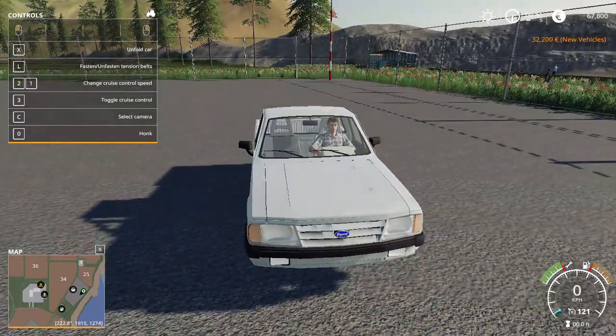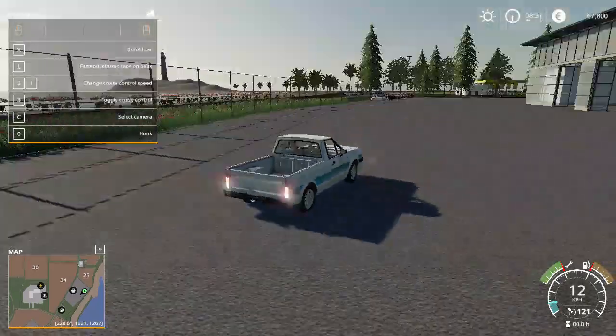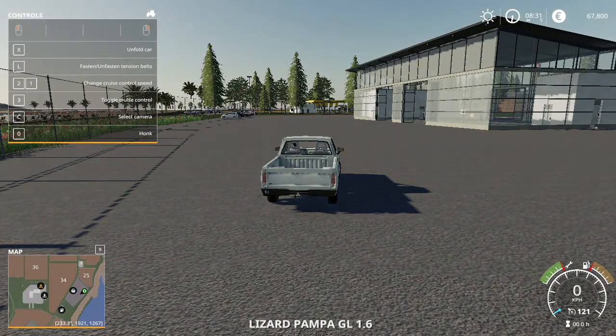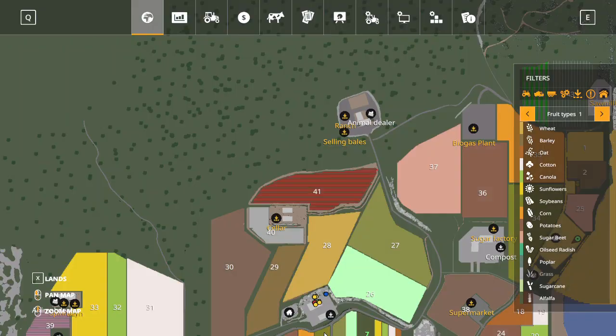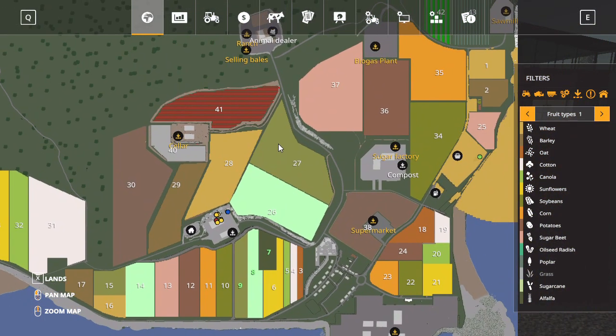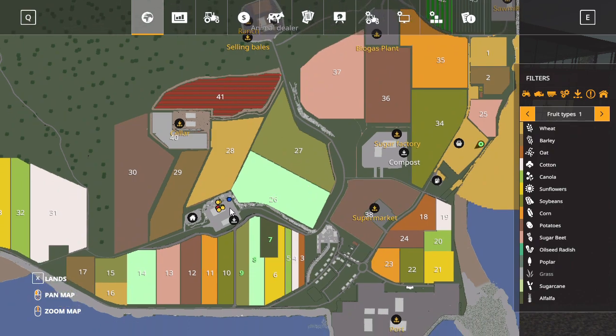I think my farm is somewhere close around here actually. Let's see — I accidentally changed that. Okay, let's go in here. All right, we're over there, so let's go ahead and make a waypoint over here.